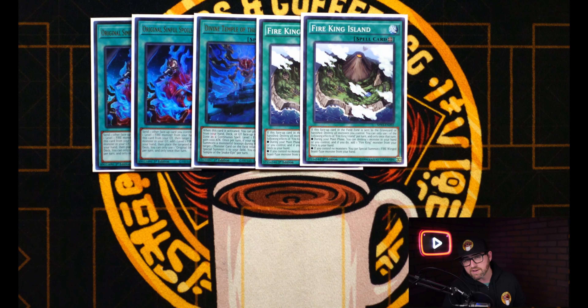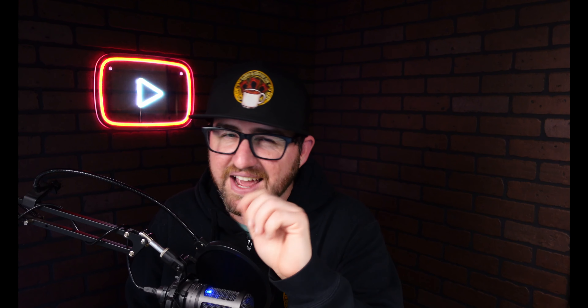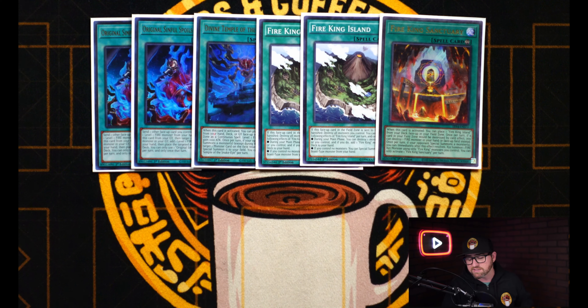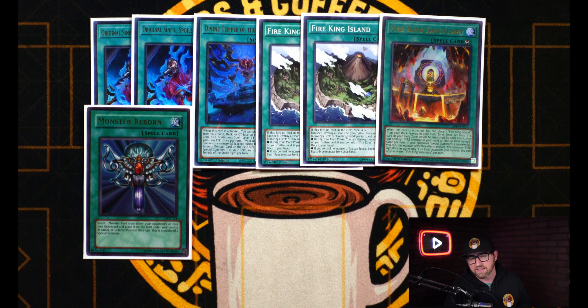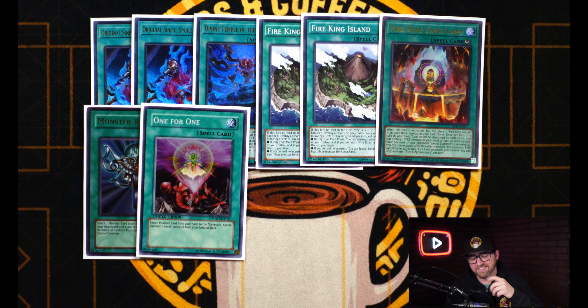And speaking of the Snake Eyes, for our lineup we are playing three copies of Ash, two Poplar, one Oak, and one Flamberg, just like the full power variants you see running around now. Now that we don't have Bonfire and the Witches, it's a lot less likely that you're able to get access to Ash. But to mitigate that problem, we're playing three copies of Parallel Exceed. Not only is this card just an amazing extender and OTK enabler, but it gets you access to Infernal Flame Banshee, which is essentially a bonfire on legs for this deck. It is so good not only at playing through hand traps, but helping your consistency as well.